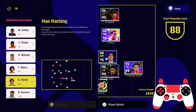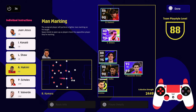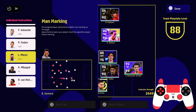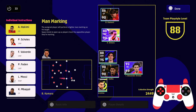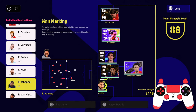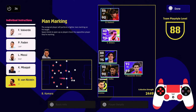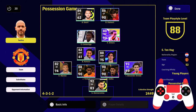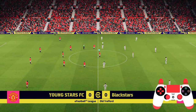Sometimes against a 4-3-3 or 4-4-2 I'll man mark their centre forward with one or two of my deepest midfielders. If it's a 4-3-3 with one centre forward, one defensive midfielder is set to man mark their striker. This prevents quick counter and long ball tactics, however in this match it turned out to be a bit of a mistake, which I'll touch on later.